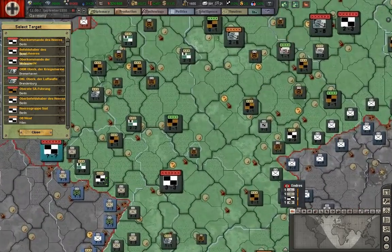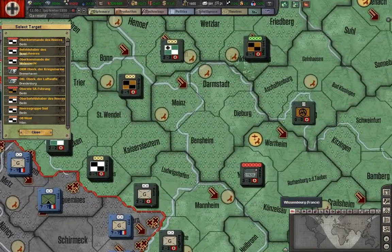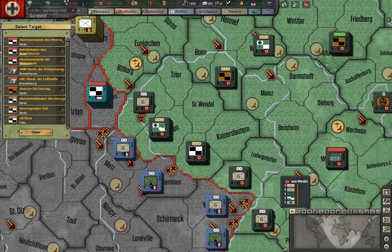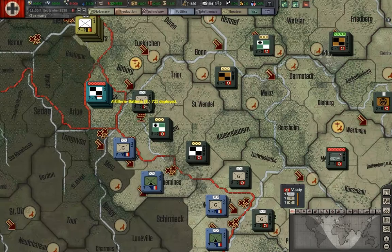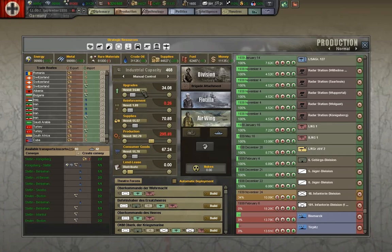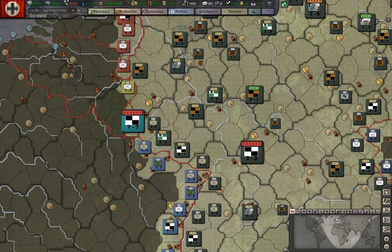We're going to drop the other artillery in there for the moment, to keep our defenses against the evil nasty French strong.